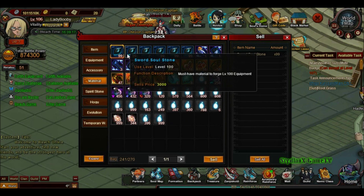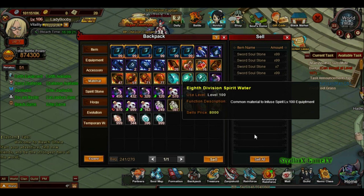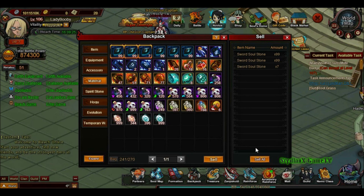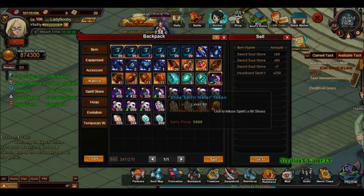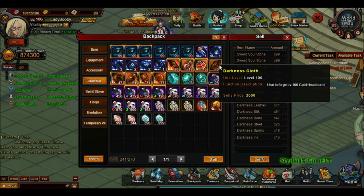We're going to leave two to three stacks as a safety buffer. Sell these as well and this one — of course we don't need them.